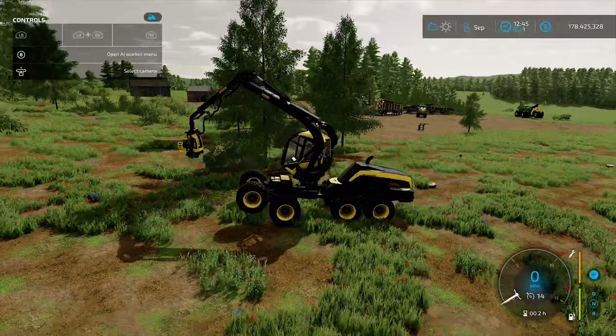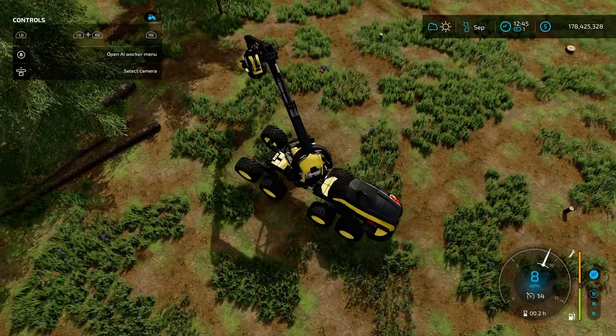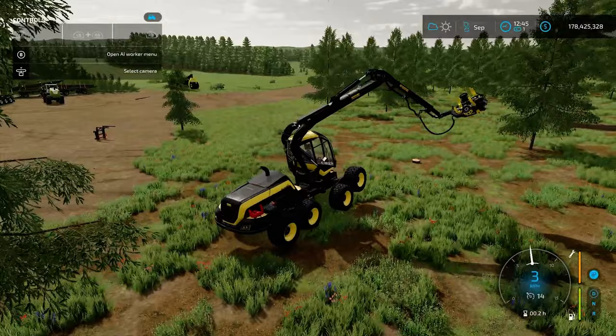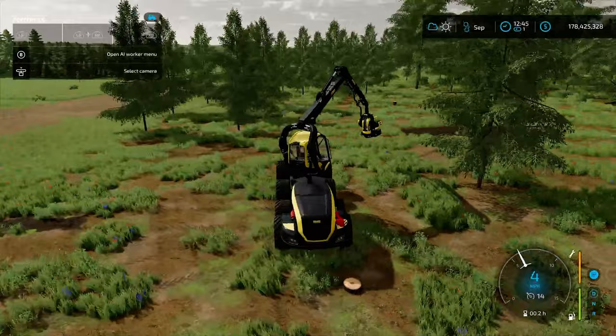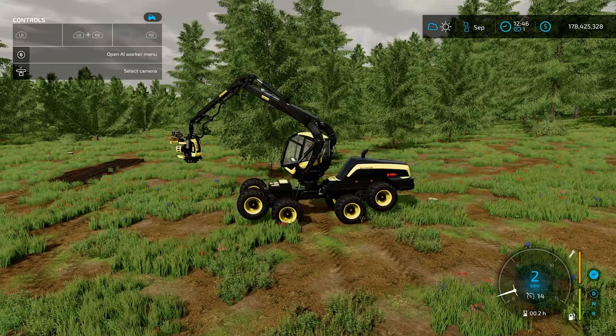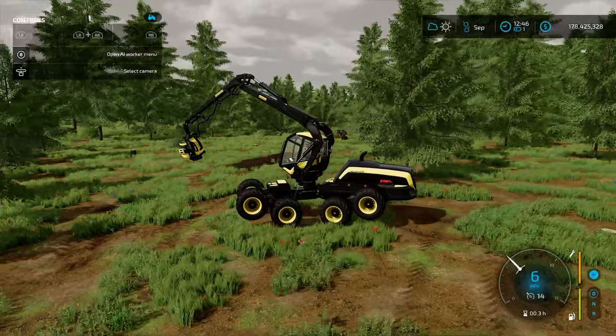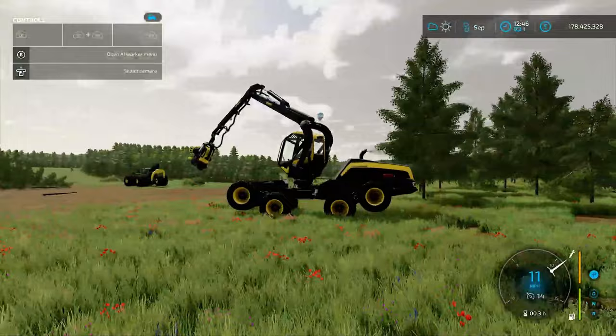So if you're running into stumps and getting stuck, or if you have a very large sloped side you're working on, you can pick the front up and help get around things you normally couldn't. You can lift up the back, or front and back. That is pretty neat to have in case you're getting stuck or running over logs and having issues.